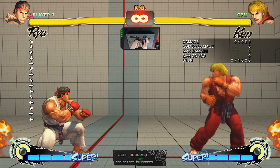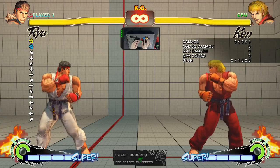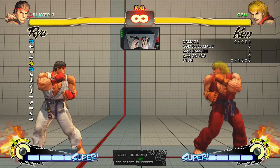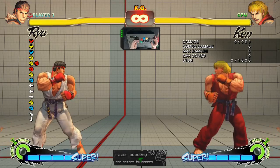Using the default controls, attacks are inputted using the 6 buttons on the arcade stick. There are 3 punches and 3 kicks. Punch attacks are located on the top row, and these are the kick attacks on the bottom. Each punch and kick have 3 different levels of strength: starting from the left column are the light attacks, in the middle column are the medium attacks, and on the right column are the heavy attacks. Commonly found on most home arcade sticks is a 7th and 8th button on the right side, commonly mapped to 3 punches at the same time and 3 kicks at the same time.